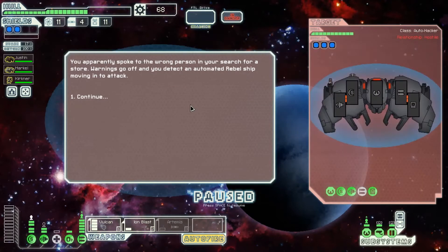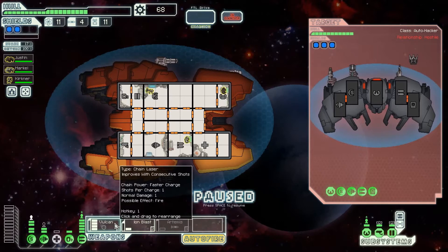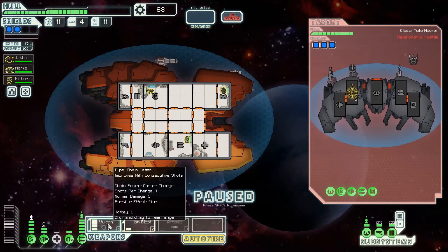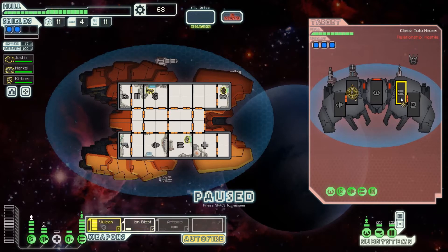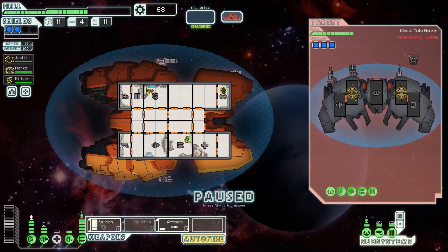It seems like they were armed - it's probably mall security. We target the weapons with the ion blast and the Vulcan. Shouldn't we just knock out the shields with the rocket? We can try that instead. Sounds like a smart plan, though I'm not entirely sure.